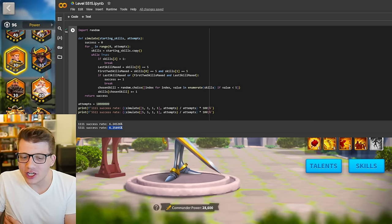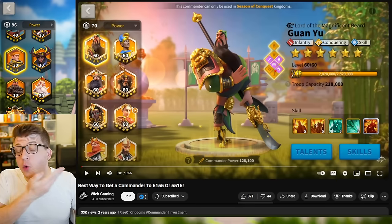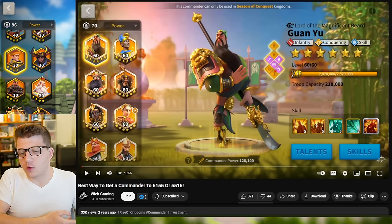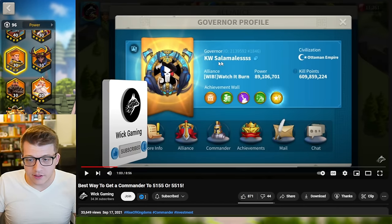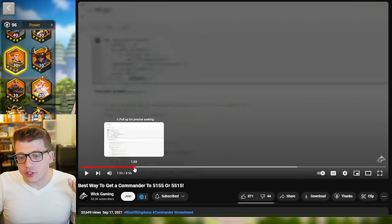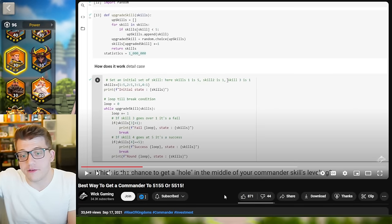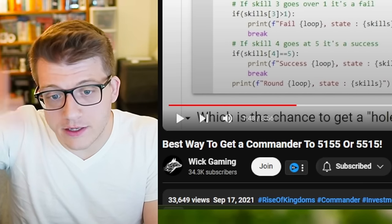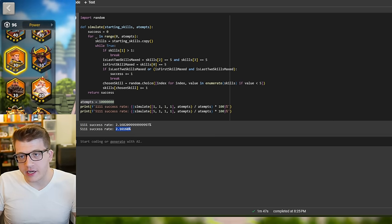But let's get a second opinion. The one and only WikGaming made a video just like this one over two years ago in September of 2021. He used Python code made by a player called Salamalus. Here he goes through a completely different Python code that checks for the probability of getting a 5155 or a 5515 skill configuration. Attempting to get a 5155 from the skill-locked 5111 configuration showed a 2.146% success rate — and that's basically exactly what we got with our code.